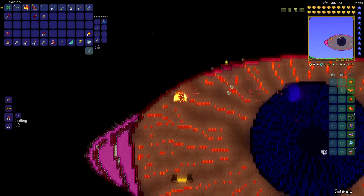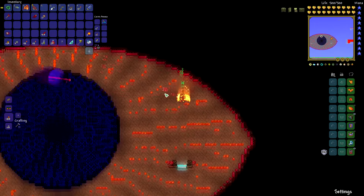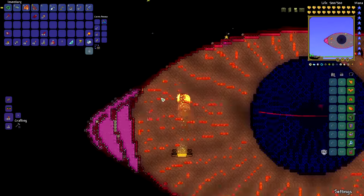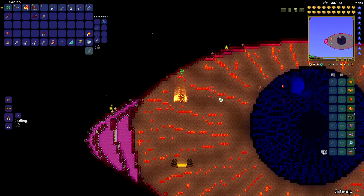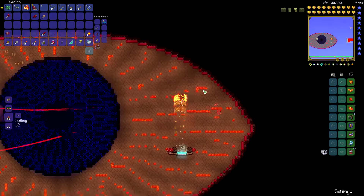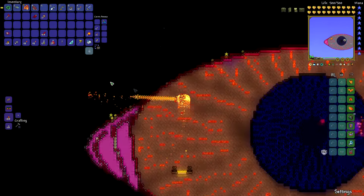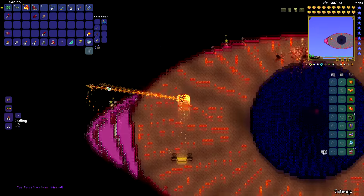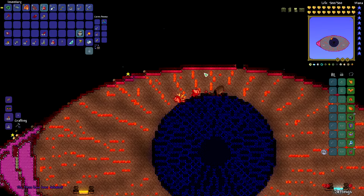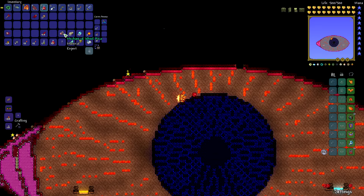This guy's almost dead, and when he dies he's going to drop the usual expert mode loot bag, which includes one of the wagon pieces. Each mechanical boss has one wagon piece guaranteed to drop, and they combine together to make the fastest mine cart in the game — we'll be using that as part of a boss kill at some point. But as far as this fight goes, it's basically done. We're good for health and he's dead — we got him. We're going to grab the loot, get ready for the Destroyer of Worlds, and that'll be the next episode. Subscribe to the channel or follow me on social media if you want to be notified. Leave your comments and feedback — thanks for watching, take care.